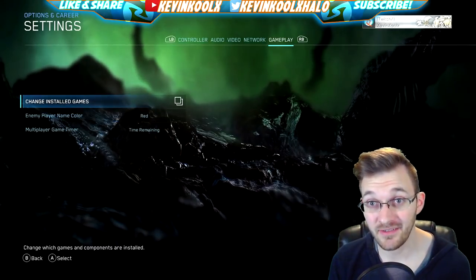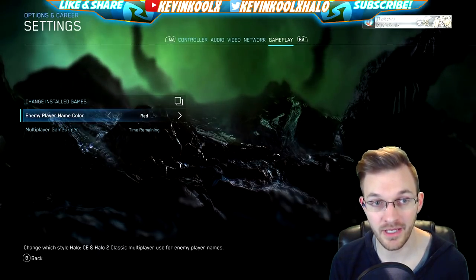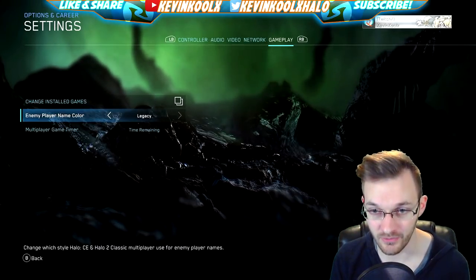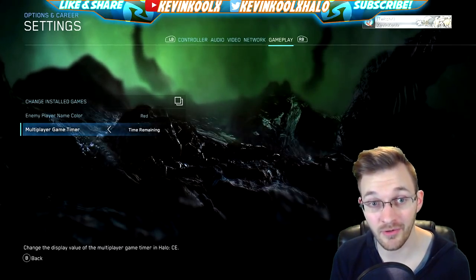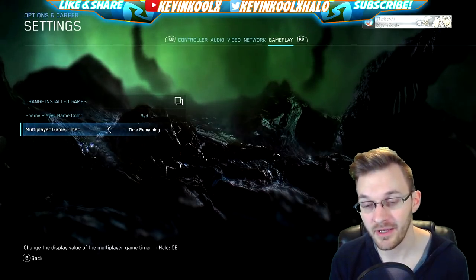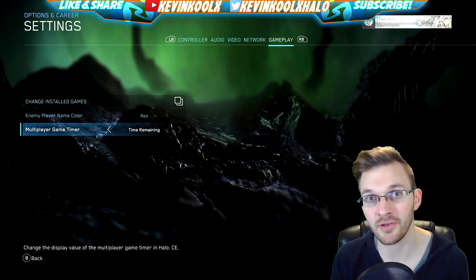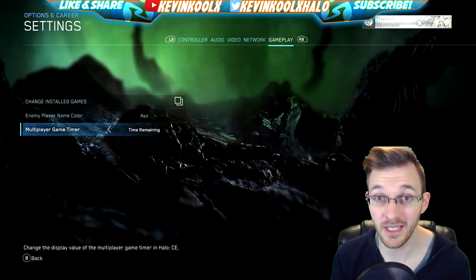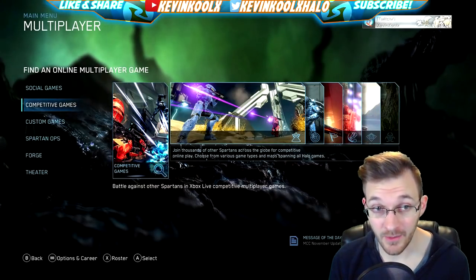Within that same settings tab, going all the way to the right to the gameplay tab, you can now change your enemy player name color to either red or legacy as in the original. You can also change the multiplayer game timer to count up, count down, or have no counter at all. I prefer time remaining counting down from 12 minutes to zero, which also helps with counting respawn timers. Note that the match composer does not work for competitive games — that still uses the standard playlist.